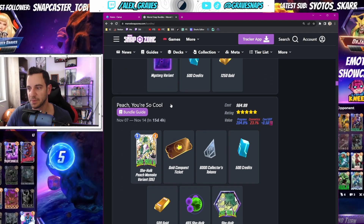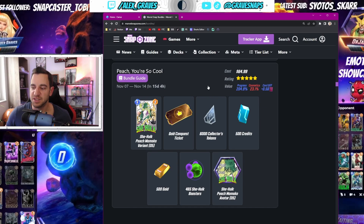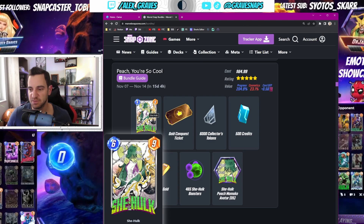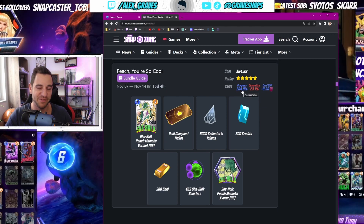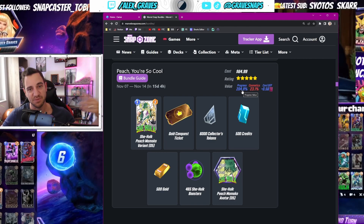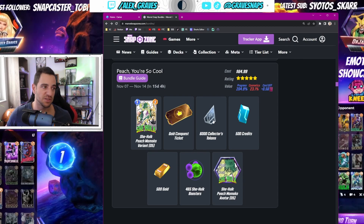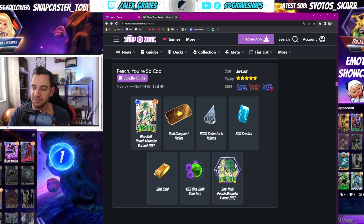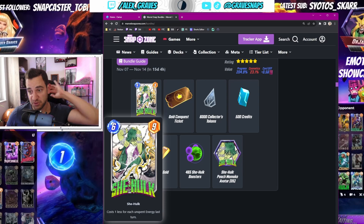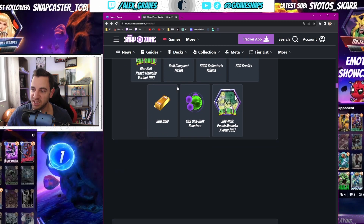Now we get into it — November 7th to 14th: the Peach 'You're So Cool' bundle. You get this variant; personally I'm not a big fan of Peach variants but people go crazy over them — just a matter of taste. It's 65 bucks with 204 percent progress, so it's great value for the money, but do you really want to spend 65 bucks on a digital card game? That money is just gone — no trading cards, no way to get it back. It has 6k tokens so you can buy one ultimate variant or one Series 4 or 5 card right away, but it's mostly token-focused. If you don't have She-Hulk you could get this bundle, but ask yourself if paying 65 bucks for one card is really worth it.